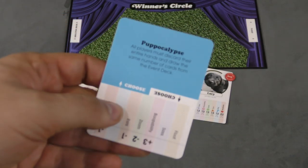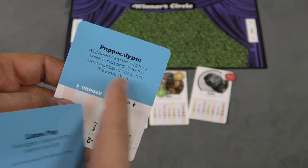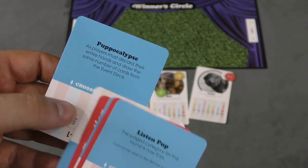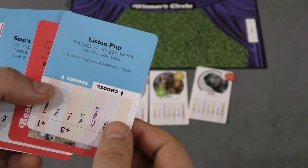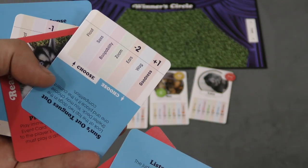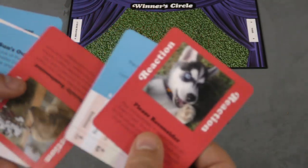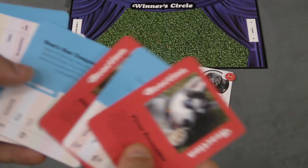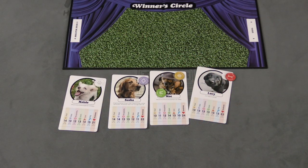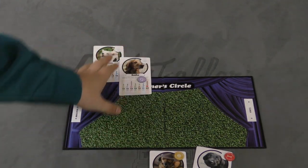You can choose something else, like Puppyoplex, which makes everyone discard their entire hand and draw the same number of cards from the event deck. Or you can change the judge category — for example, to ears — and then play a minus-two-ears card on somebody else's dog. Of course, you can also cancel people's cards with your reactions. After everyone has done that, whoever has the highest stat wins, and everyone wins in a tie — and the winners advance their dogs up to the winner's circle.